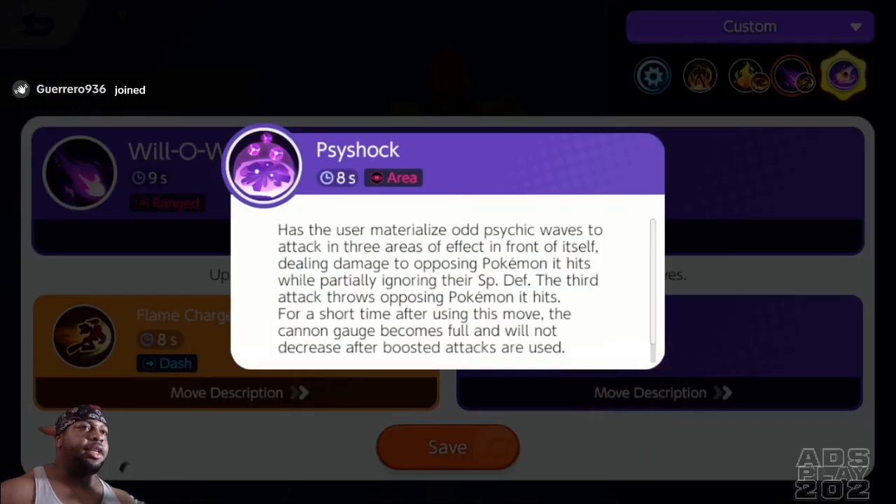Then he has Psy Shot, which has the user materialize psychic waves to attack in three areas in front of itself, dealing damage to opposing Pokemon it hits while partially ignoring their special defense. The third attack throws the opposing Pokemon, and for a short time after using this move, the cannon gauge slowly becomes full and will not decrease after boosted attacks are used.